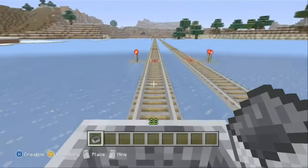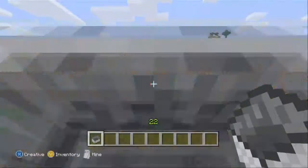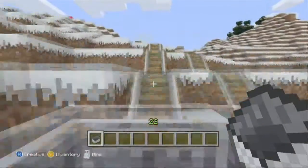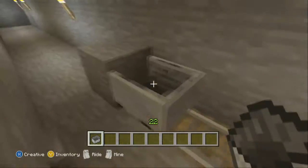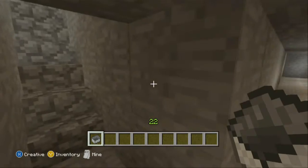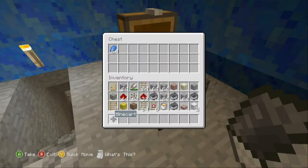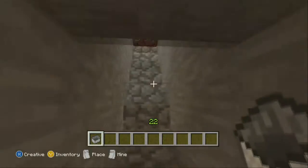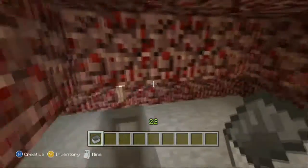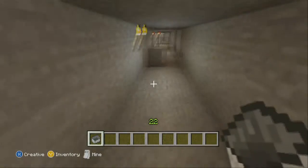Now we're going to the Valley of the Pyramids. This is something we built pretty early on in this world, right after Minecraft came out for Xbox. After we figured out the duplication glitch, because otherwise there are too many resources involved. We're coming up first into our Lapis Pyramid — in each pyramid there's a chest with something inside. There's also a Netherrack one.